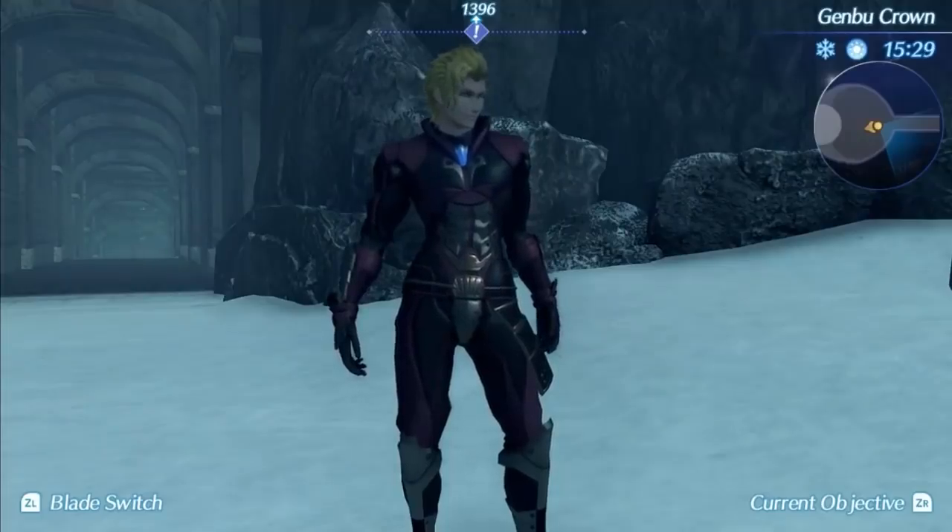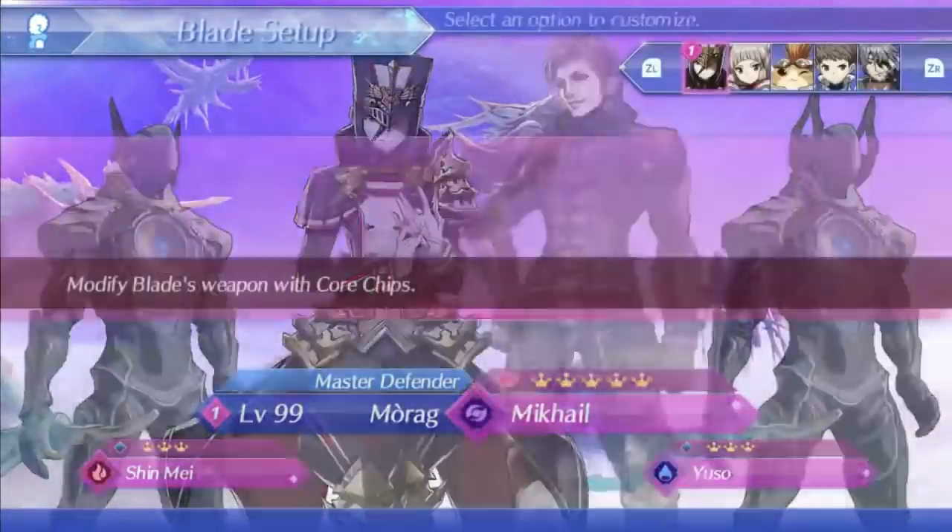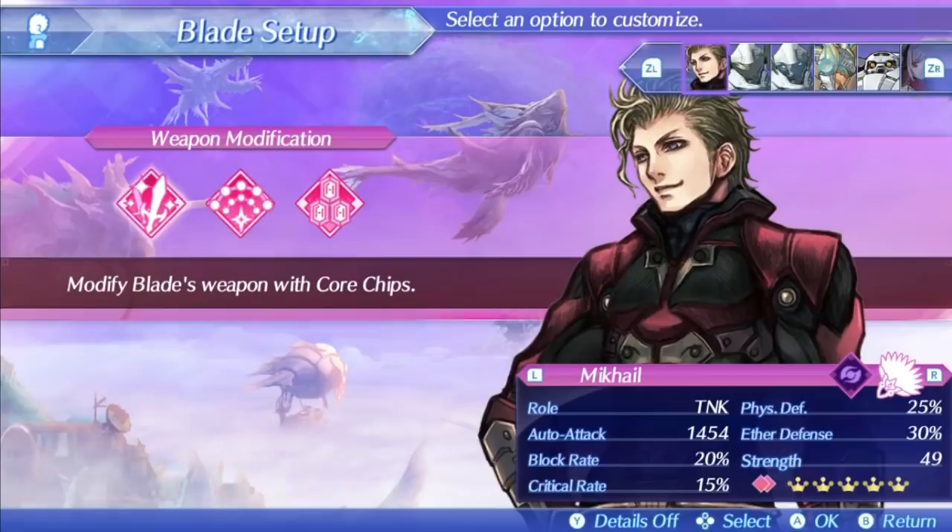Mikhail is a clone weapon, the same as all of the other Torna blades, this time being another clone of the twin ring weapon called the infinity fans. It was apparently a popular weapon to make clones of since Dromark was the only rare blade before.